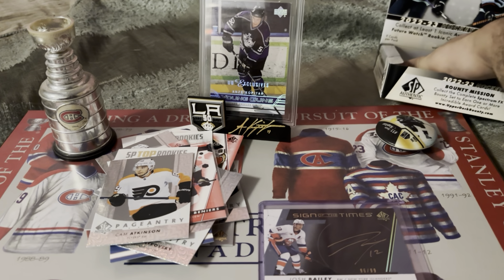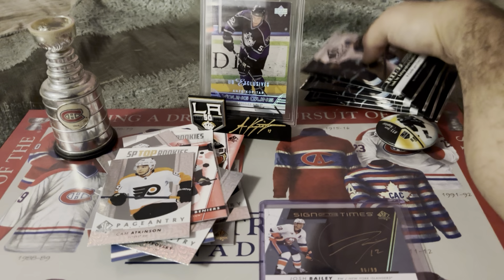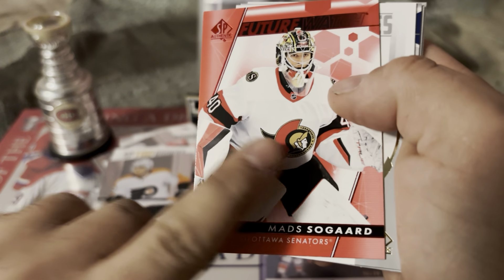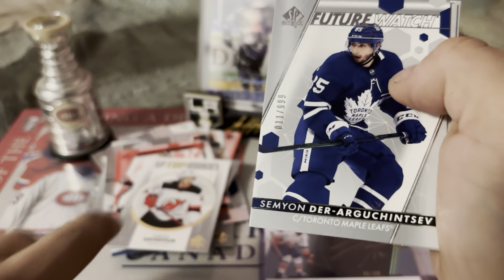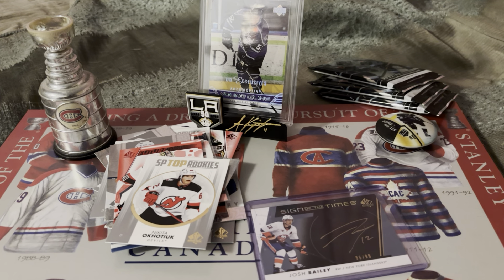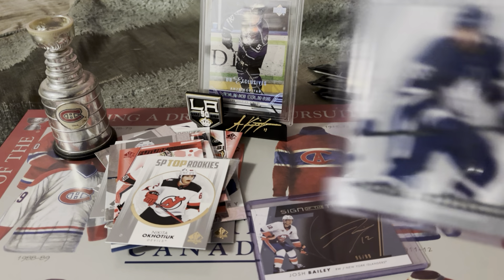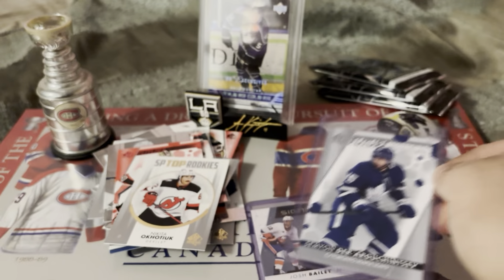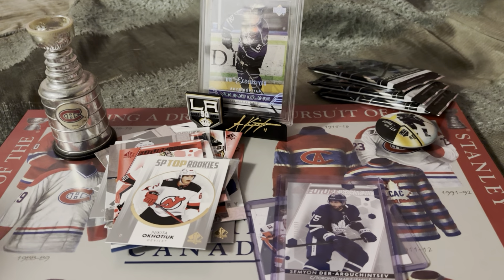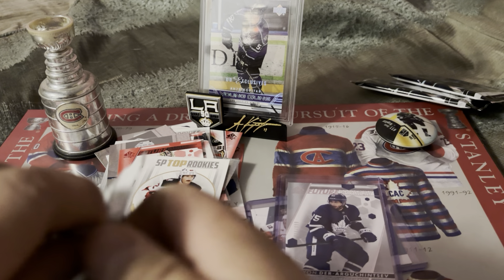Moving the base out of the way, we have about four packs left. Still waiting for our spectrums, no patches yet. Demko, Chuck O'Reilly limited future watch, Matt Soguard top rookie and Nikita Okhotiuk. Oh, SDA future watch! So we did get a real future watch auto. Unfortunately SDA is not the best one anymore - he's playing in the KHL now. But hitting a non-auto future watch rookie card nowadays is pretty hard. Nice hit.